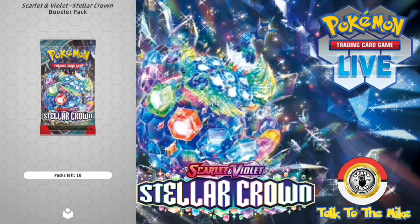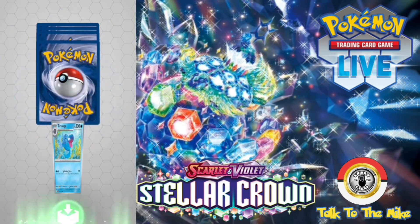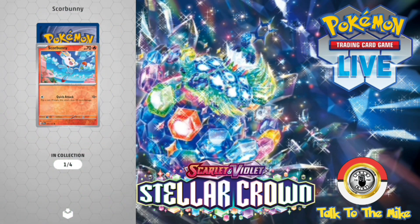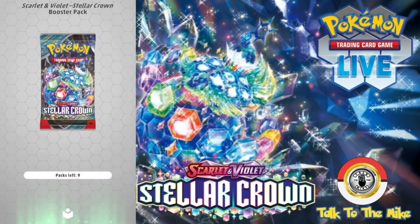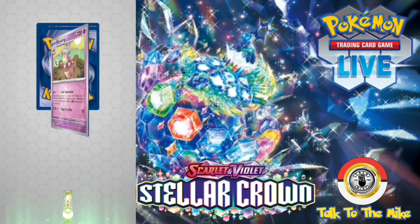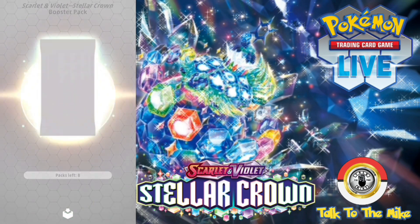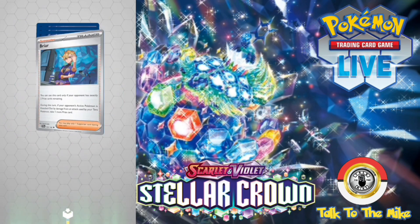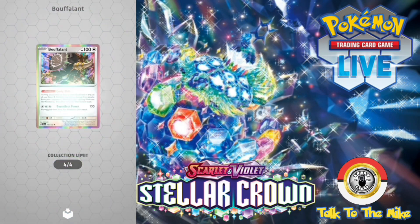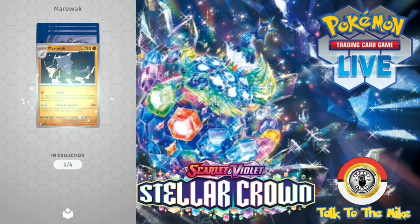Alright guys, second half — let's go. Stellar Crown, 10 more packs. We got Charjabug, Tinkaton, Slowking reverse holo, Alolan, Scorbunny — which are Kiki's favorites — and a Gargacl EX. Next pack: Gible, Tortured, Eldegross, Slowking reverse holo, Carnivine to a Natal Flow. Rowlet, Chingling, Briar, Salazzle reverse holo, Froakie reverse holo to a Bouffalant full holo.